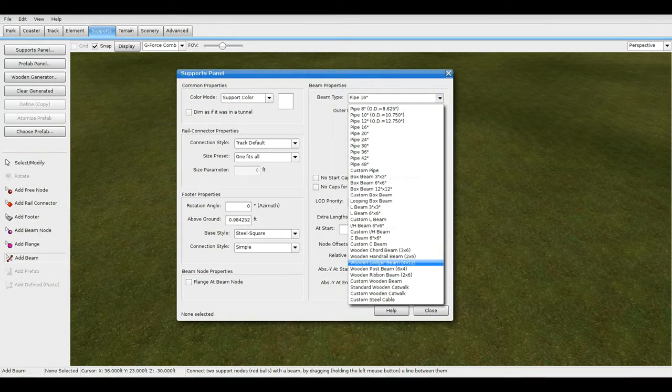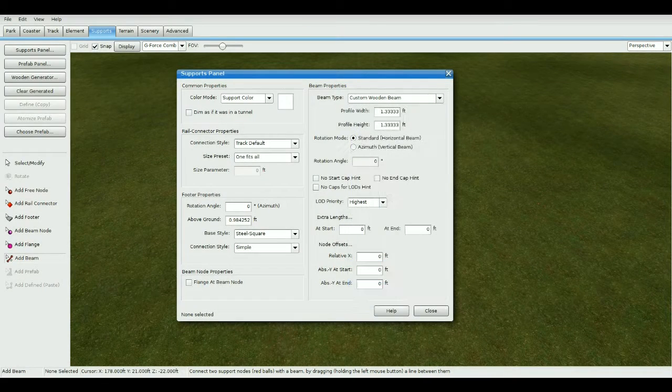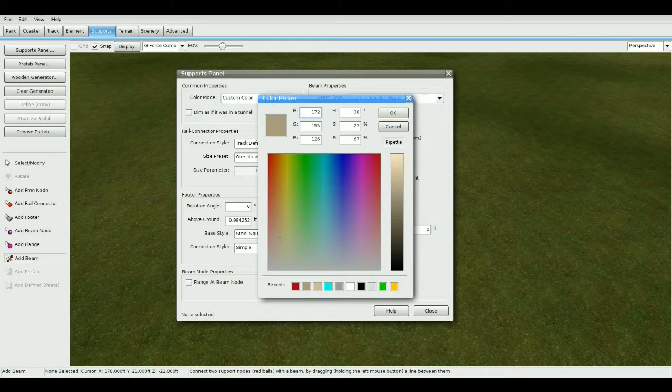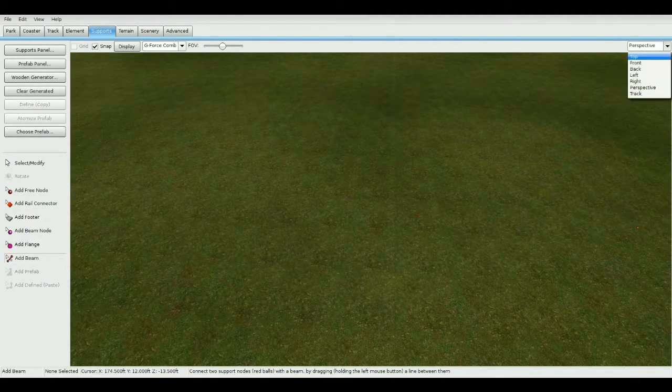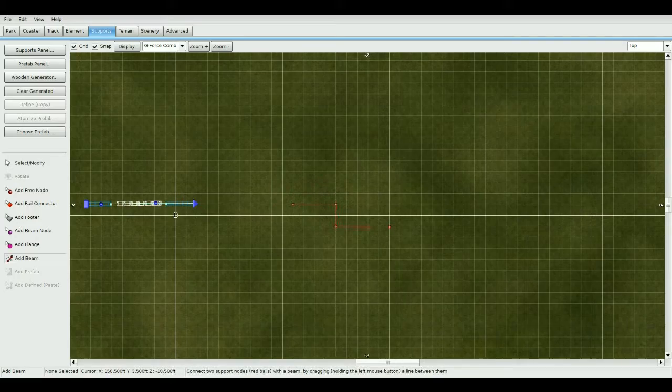For a more concrete-looking path, go to add beam. Use a custom box beam, make it a concrete asphalt gray. For a wood path, select a custom wood beam, set a brown color, make the width seven — which maxes at 6.5 — and make the height two. If your terrain is uneven, make the height four or five so the path doesn't dip under the terrain. Keep horizontal beam at zero and zero for start and end.